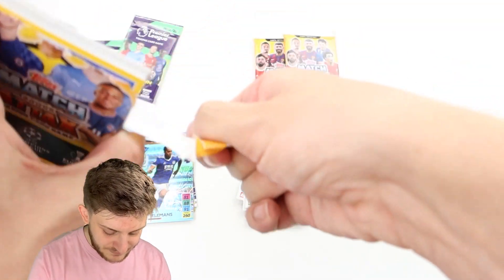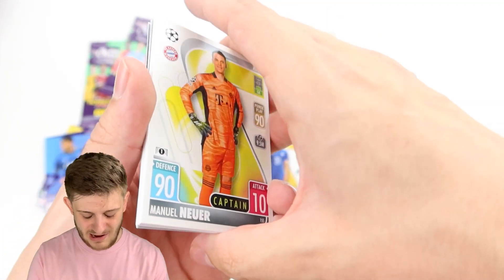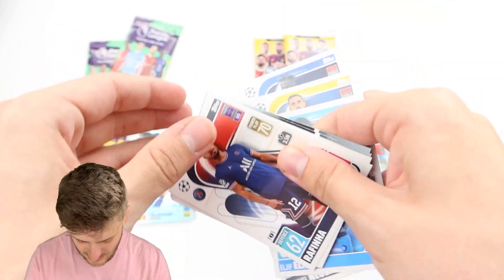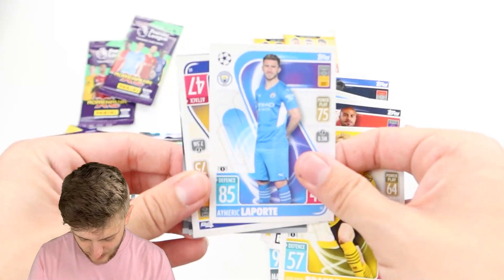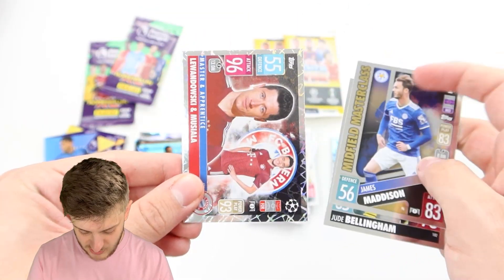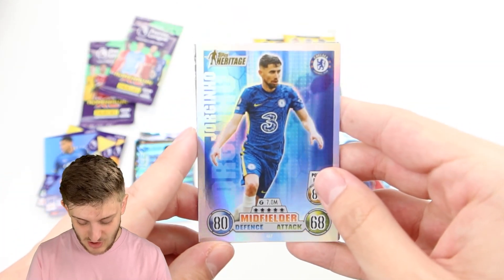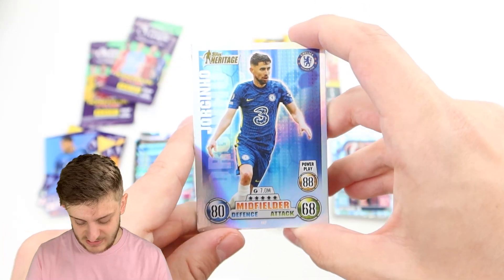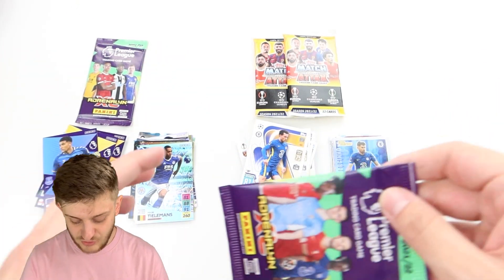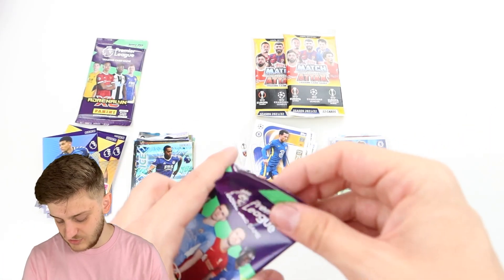Into Match Attacks Pack 4. For £2 you're typically getting eight base cards and four inserts. Base cards are Manuel Neuer as captain, Zapata, Alcacer, Elmas, Rafinha, Julian Brandt, Laporte, and Ben Chilwell for Chelsea. Inserts are Bellingham All-Rounder, James Maddison Midfield Masterclass, Lewandowski and Musiala Master and Apprentice, and — probably the subset of the year — a Heritage card of Jorginho. As an OG Match Attacks collector, that is something truly special. Heritage cards are just beautiful.